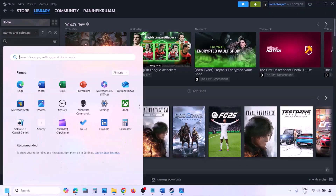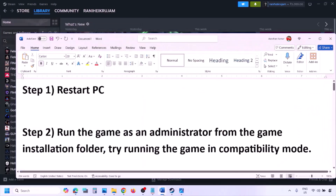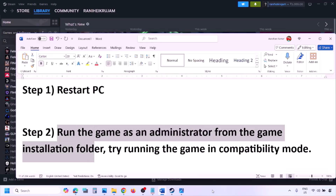The next step is to simply restart your computer — just restart your computer once, do not ignore this step. If still not working, the next step is to run the game as an administrator from the game installation folder.